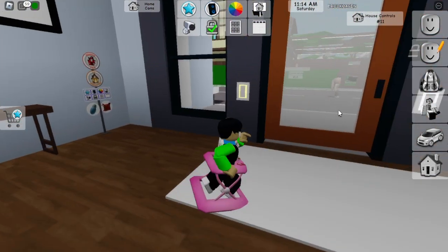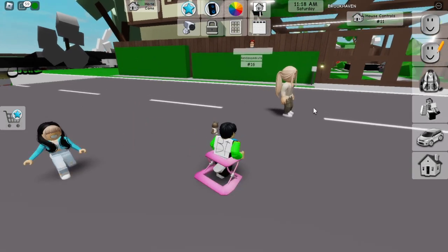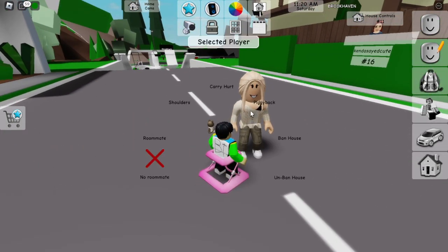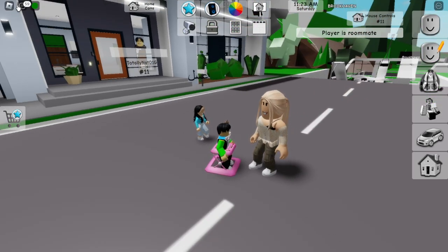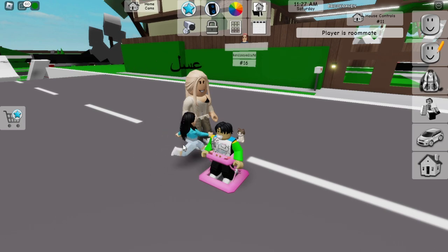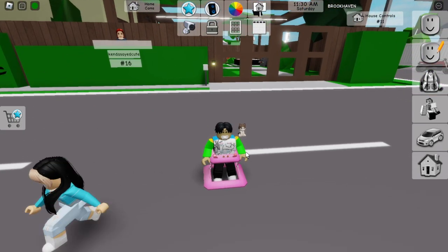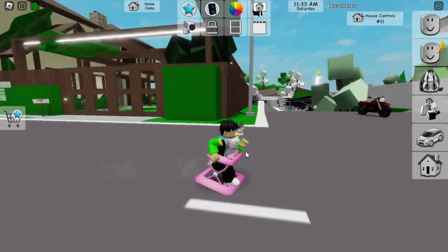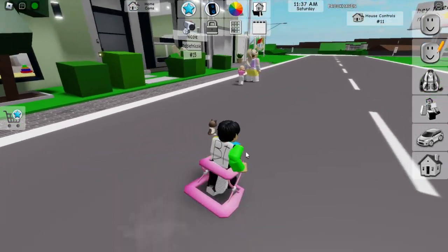All right, so we're now a baby. Let's go out into the world and see who will adopt us. Look at this person. Let's see if we can get adopted. I got a baby walker and a pacifier. This person is small, but I'm the real baby here. I need to find someone to adopt me. This is actually so funny. Look how weird I'm running though.